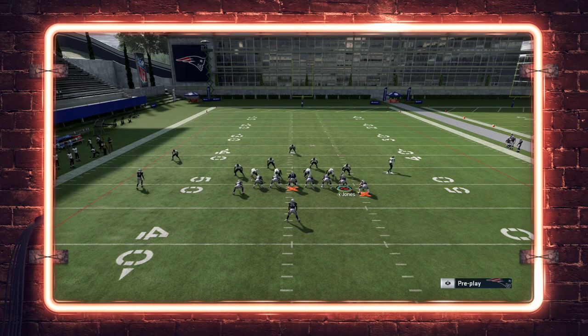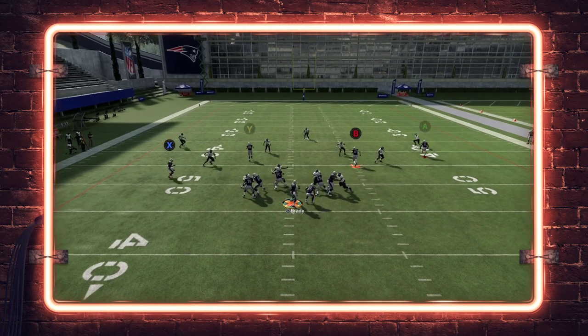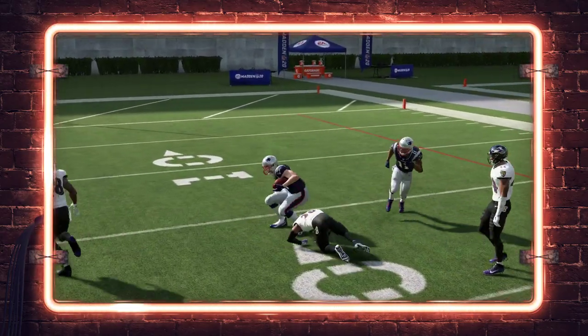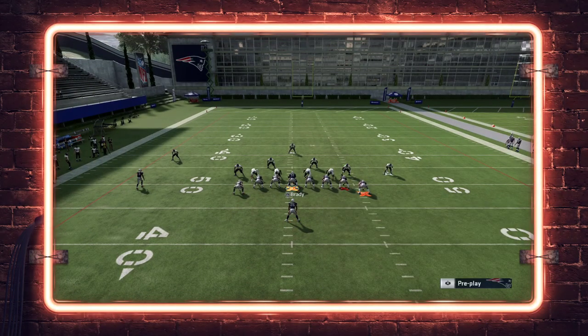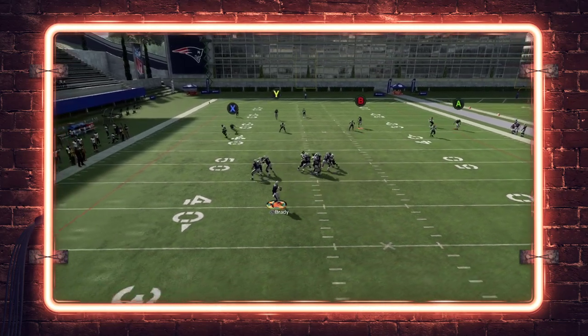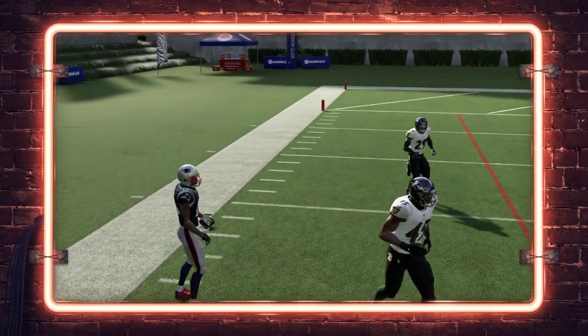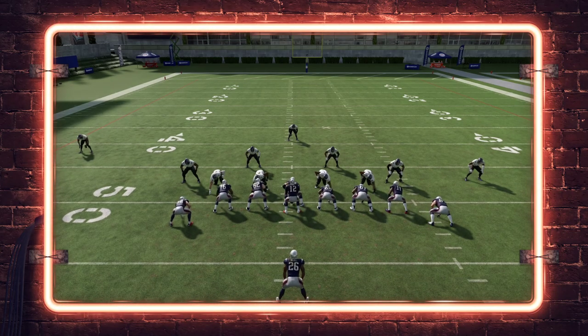We'll run the C route to the X receiver as another option. You let the route develop, throw the outside pass lead to Kelce — he makes the catch with a regular tackle instead of a hit stick. Then if you focus on the C route rather than Kelce, Ingram on his streak pulls the outside third on the left off Dorsett, allowing Dorsett to run the corner route underneath. Make a possession catch — you do want post-flag elite on the outside receiver to give you increased catch-in-traffic odds.